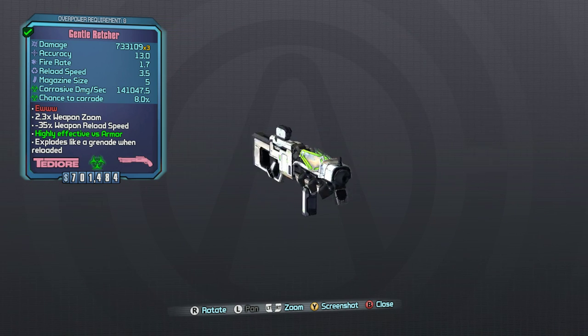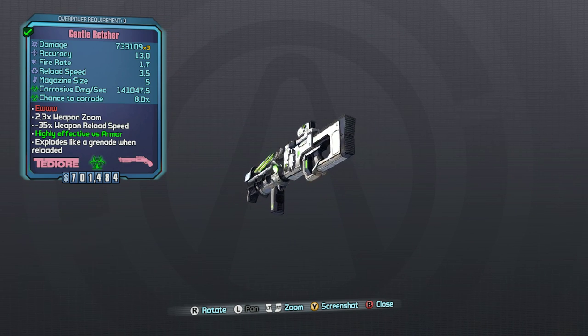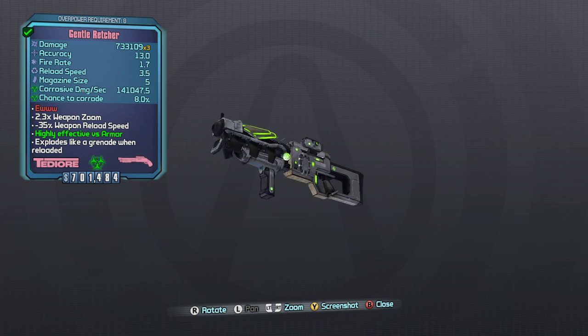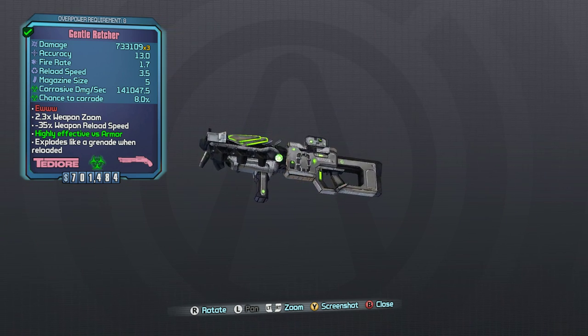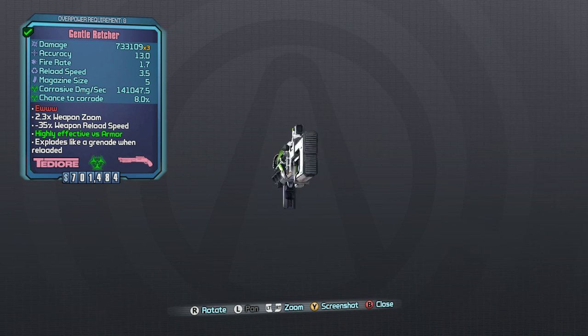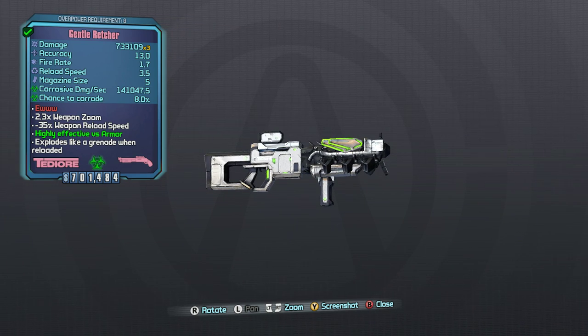This is a Seraph E-Tech shotgun from the first campaign DLC, Captain Scarlet and Her Pirate's Booty. If we look at this gun, we can see that it has a really low magazine size at 5, it has a low fire rate at 1.3, and the accuracy is absolutely abysmal. The red text says 'ew,' and that lets us know that it only comes in corrosive — this gun is not available in fire, shock, or slag, and it's a pretty bad weapon overall.